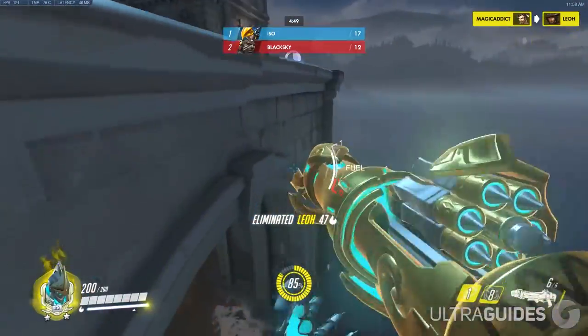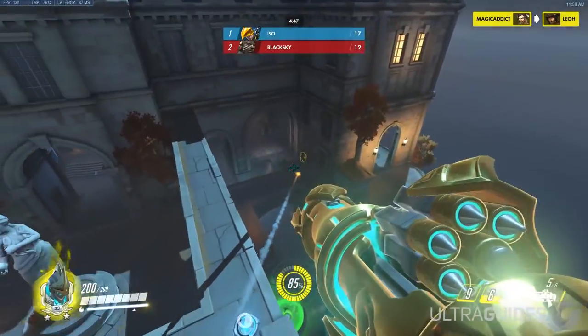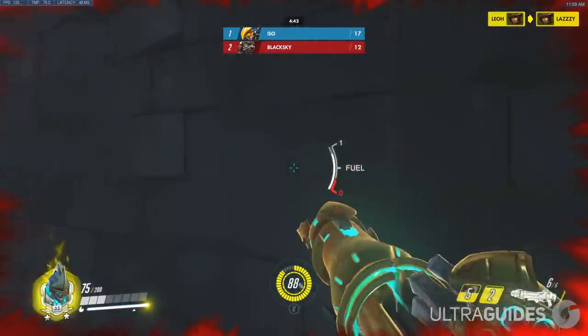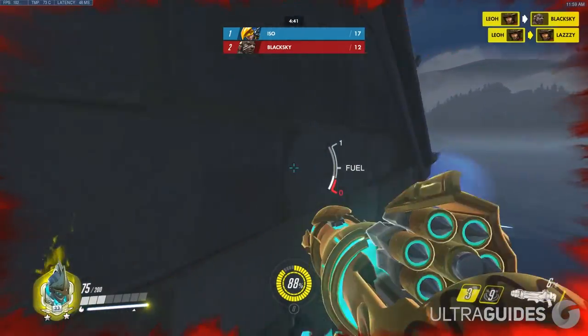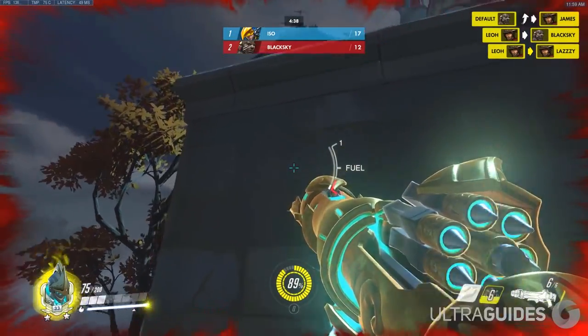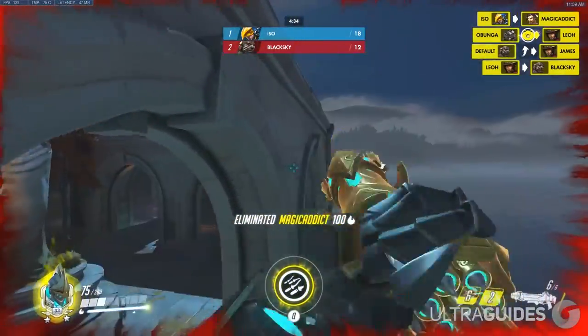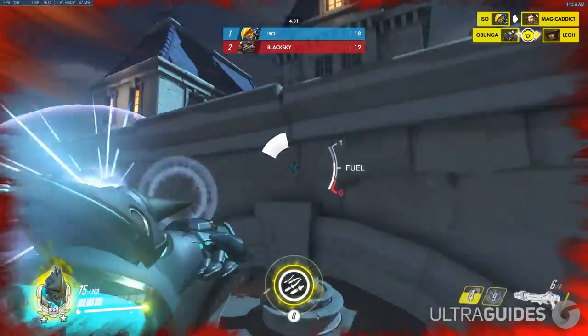Make sure that you use the map to your advantage - use the flanks, use the walls, use the buildings, and use your allies to flank around with. When you actually want to go for the kill, use those movement techniques to quickly engage before they have time to react. By doing so, you're never going to be in a rough spot, and once you get the kills, you're going to have all of your abilities back up to do the same thing over and over again.